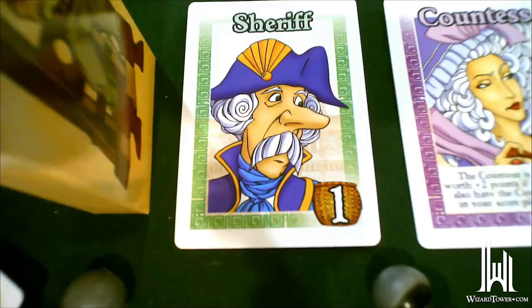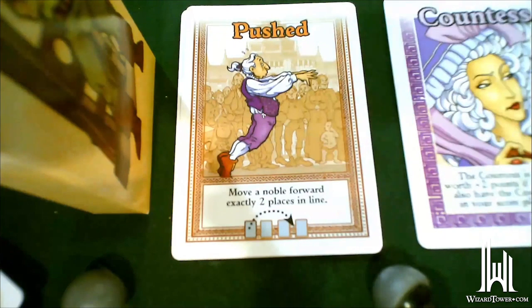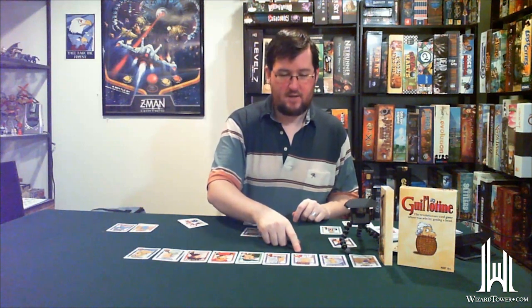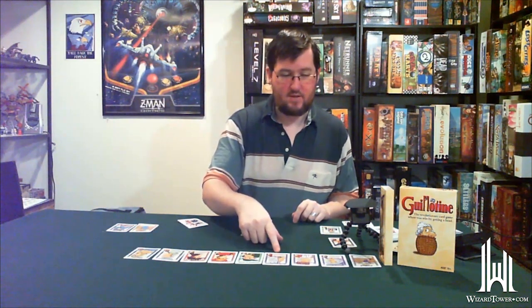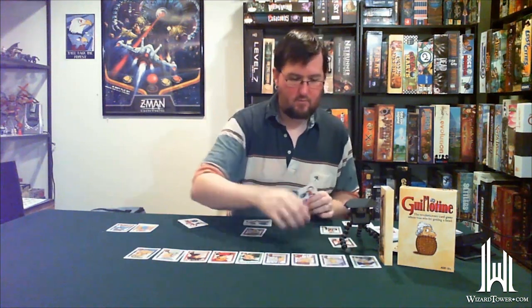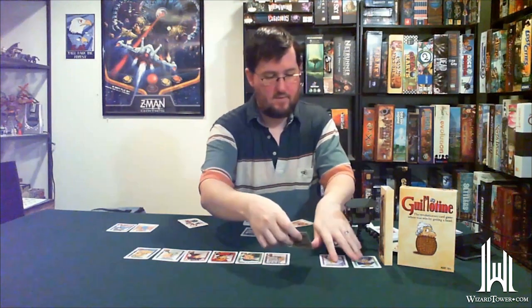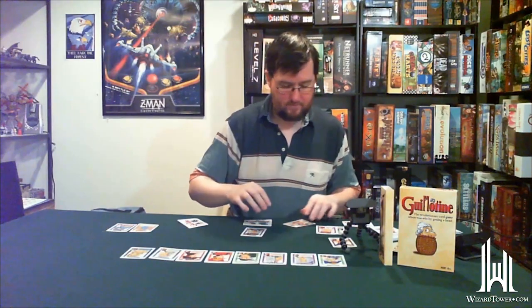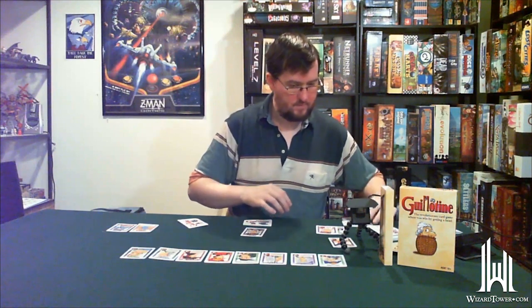I'm going to play pushed — this says move a noble forward exactly two places in line. Two spaces back we have King Louis the 16th, so I'm going to give King Louis a little push right into the path of the guillotine. How does that work? I'm not really sure, doesn't really matter. I collect King Louis the 16th for five points, draw a card, and everyone gets shuffled back down.